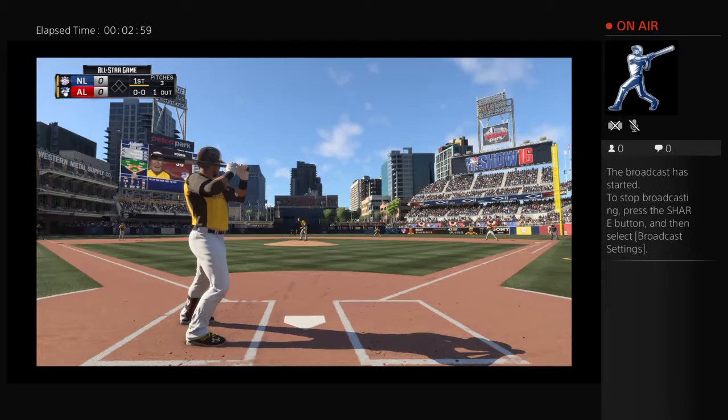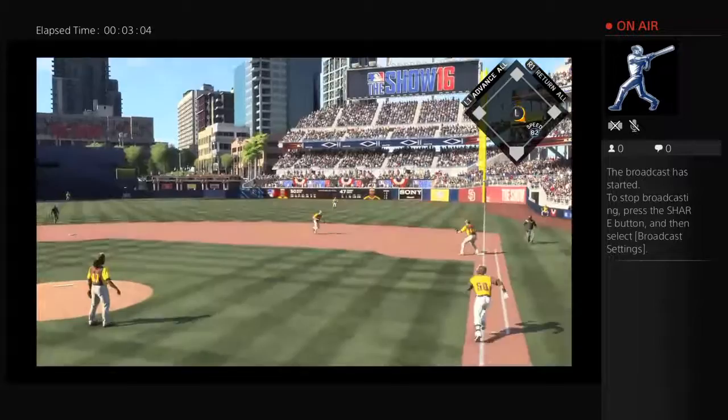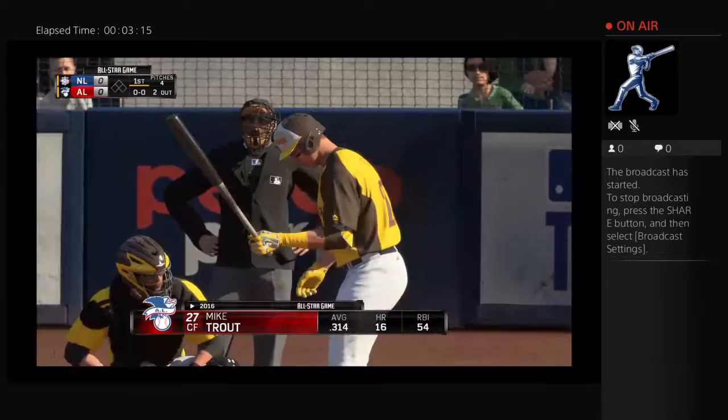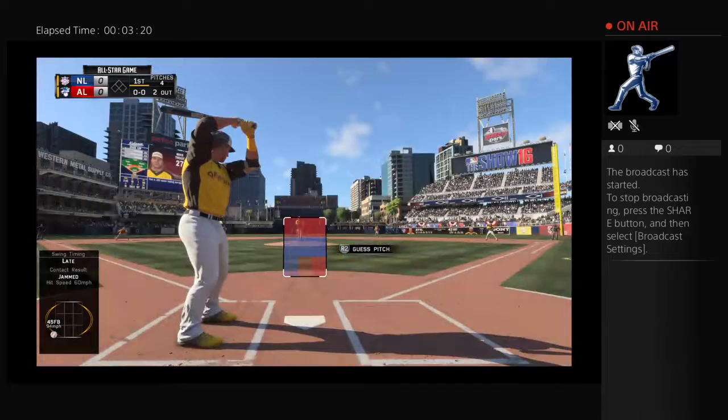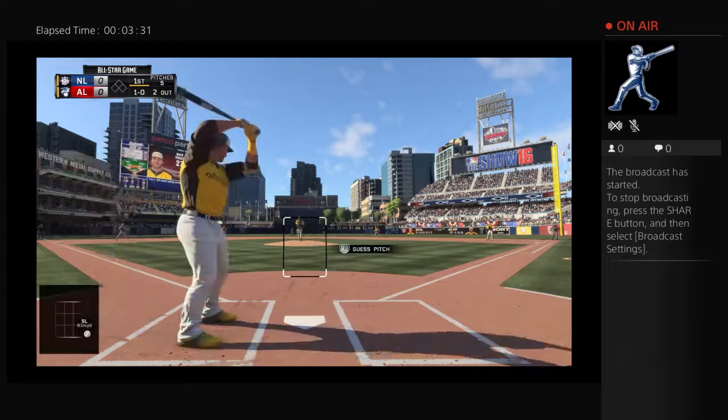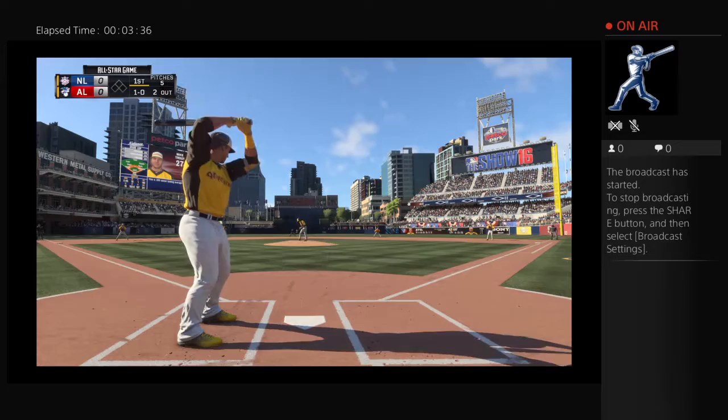Cueto sends it — first pitch on the ground to the right side, Murphy showing off his range, throw gets him — two down. A look at the National League defensive alignment, brought to us by Majestic. Paul Goldschmidt is at the top of any list — known for his offense, but defensively he's made great strides. In 2015 he won the NL Gold Glove at first base.